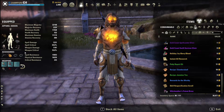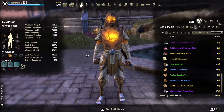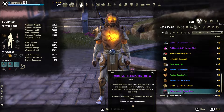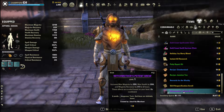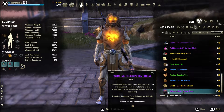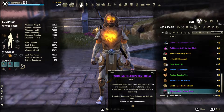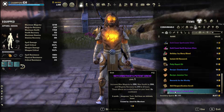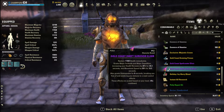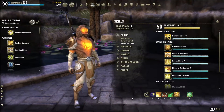Moving on to food, we have Witchmother's Potent Brew. You could switch this out for more mag and more health since our sustain is already very good, but this is my preference - it's pretty easy to make and very common, so you might as well use it.